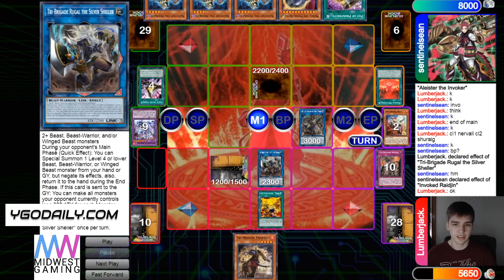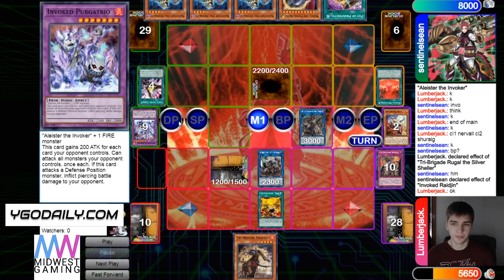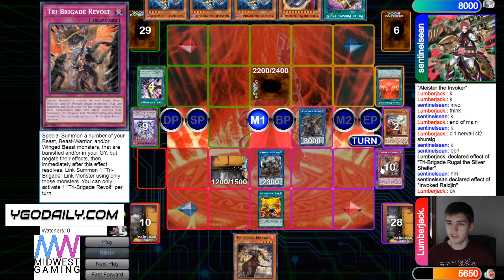Then they go to end of main phase and activate Revolt — brings out those three, links them off and goes into Silver, then they get Nerval and Omen effects. Omen banishes Purgatrio and goes to grab Fractal. Then they activate Silver's effect and try to summon back — they chain Rhaegen's effect to set itself. Hold up, is there a reason for that? Like this is just summoning back, its effects are negated... so they decided to chain to set itself.